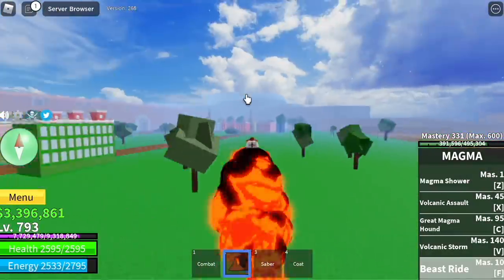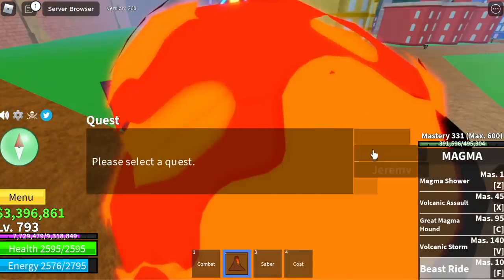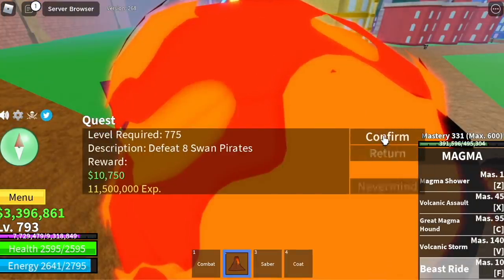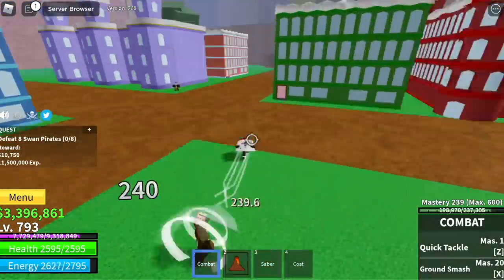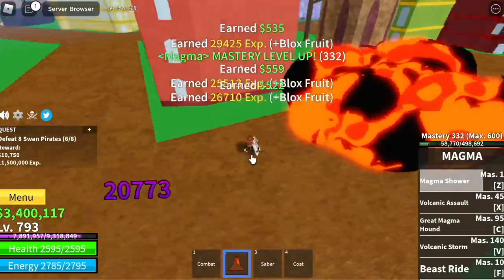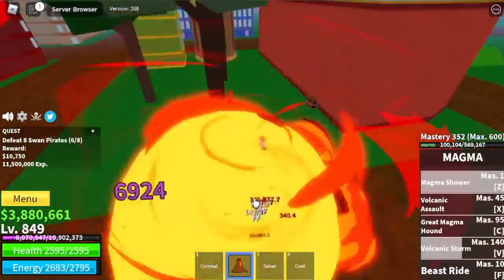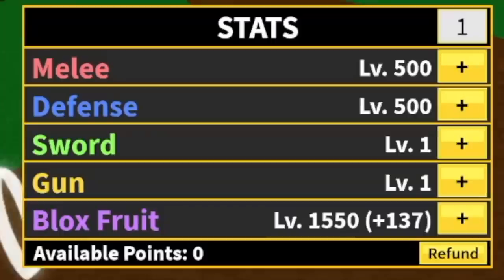After that, we will now move on to our next area. We're gonna start defeating the Swan Pirates. Logia elemental effect — no problem luring, no problem with the damage. We're using Magma Awakened. For the stats: Melee and Defense 500, Blox Fruits 1550.